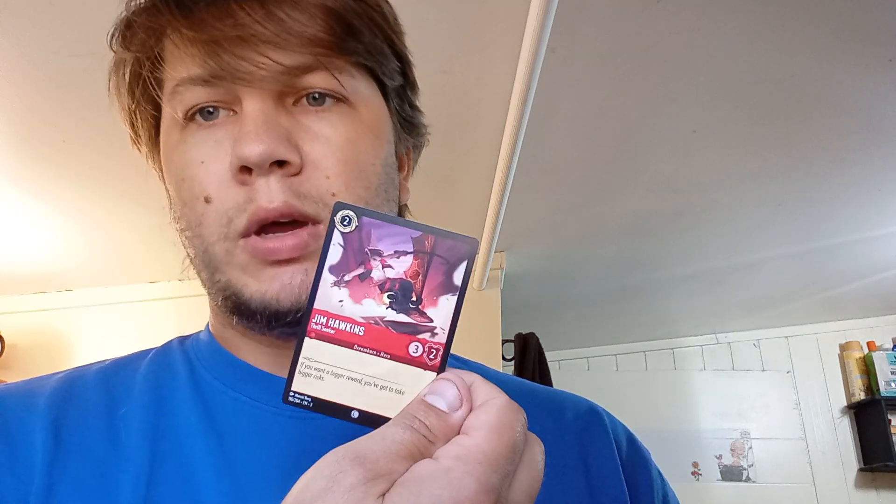Action song — a character with cost two or more can sing this song for free. Move a chosen character to a location. They can't quest for the rest of this turn. Gain lore equal to the location's lore value. Interesting — cool, it has a nice design on the back. Lucky Dime — choose a character of yours and gain lore. Moon. I don't know where this character came from. Razoul, of course from Aladdin. Jim Hawkins from Treasure Planet — love that movie, way underrated.